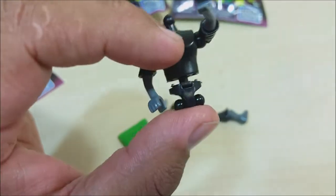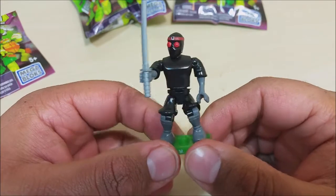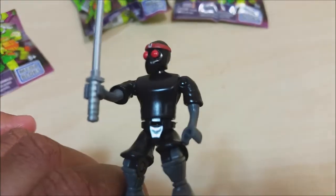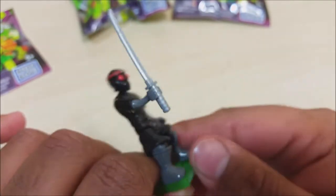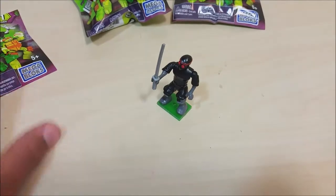Here we go, I got him fully built. This one did take me a little bit to build, only because he kept falling off my hand. His waist right here is a little loose, but yeah, pretty cool figure. The katana is really detailed, got the headband — pretty cool Foot Clan robot. Let's get on to the next bag and let's see who we got.